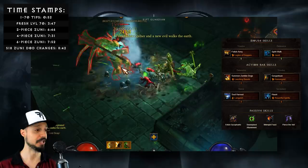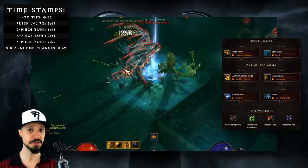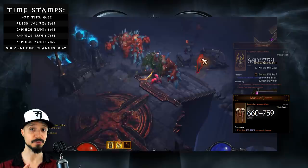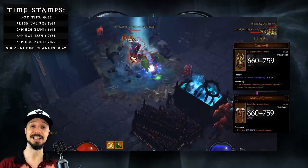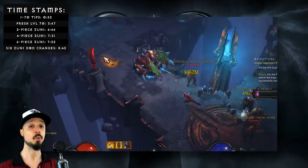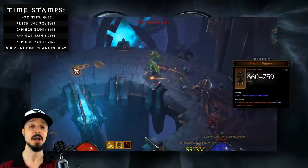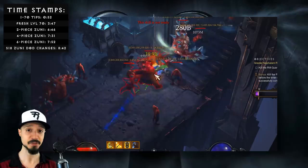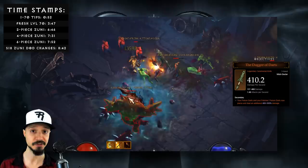Using this setup, you should be able to get all the way to your six-piece bonus and then start progressing into a Dagger of Darts build. At this point, a priority to be spending your Blood Shards on would be Helms, in order to get the Mask of Jeram and the Carnevil. The Mask of Jeram makes our pets do a lot more damage, and Carnevil is essential to a Dagger of Darts build as it makes your pets shoot out darts along with you. Once you have those two, your next priority would be Pants to get the Depth Diggers, which increases the damage of your generators — which Poison Dart is not until you take the Spined Dart rune. And I would be spending my Death's Breath to try to upgrade a Yellow Ceremonial Knife into a Dagger of Darts, because you can't run a Dagger of Darts build without a Dagger of Darts.